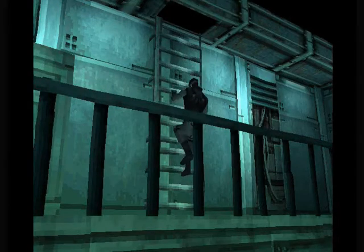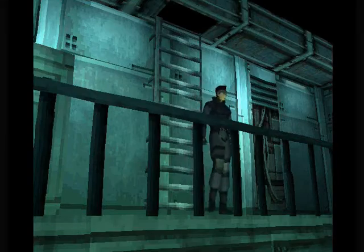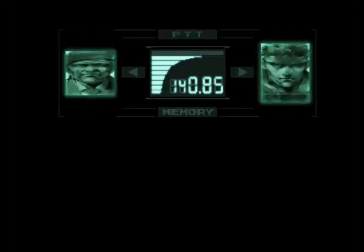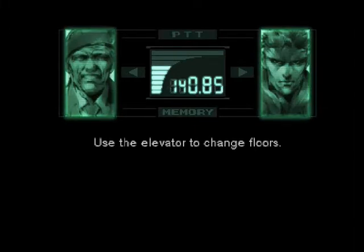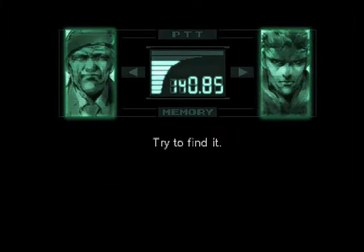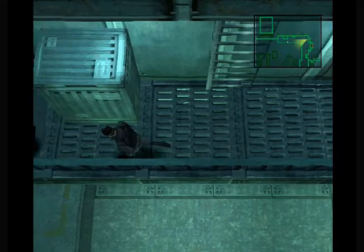Thanks to those two miscellaneous guards, we now know where the DARPA chief is being held, so we can go in and... What is it, Colonel? Use the elevator to change floors. Oh, that's what those things are for. I never knew. Try to find it. Thanks, Colonel. So yes, now we know where the DARPA chief is and how elevators work. Whoopee.